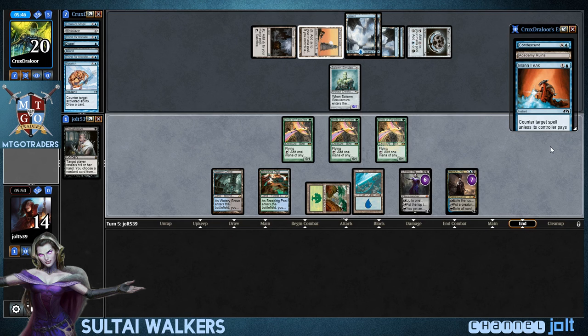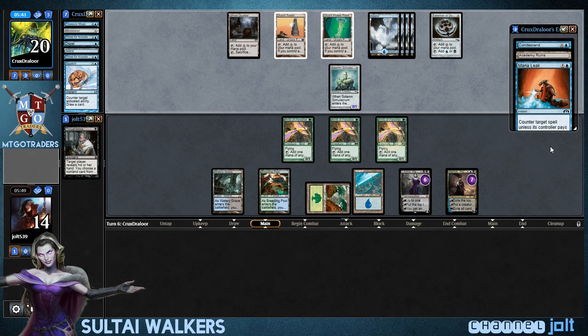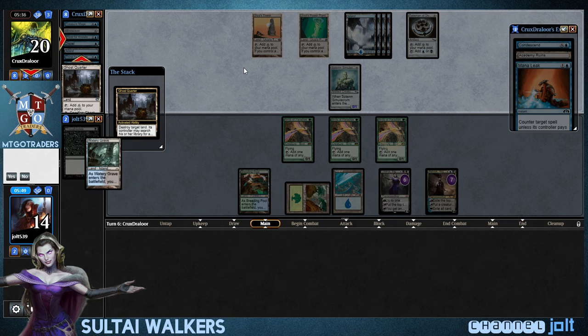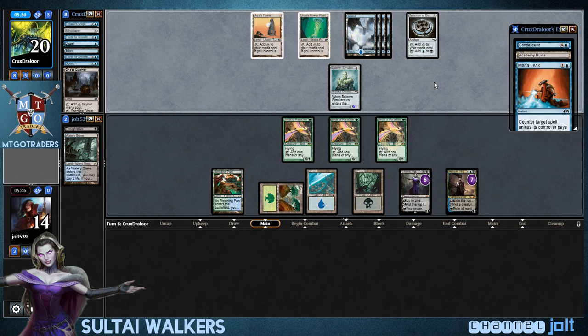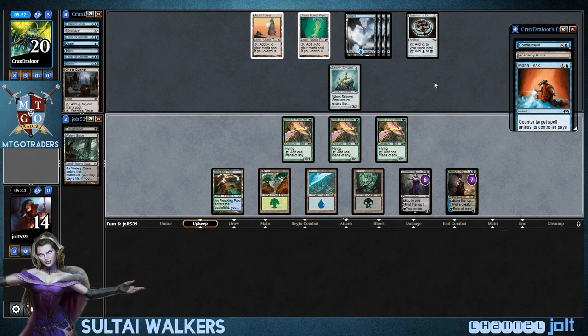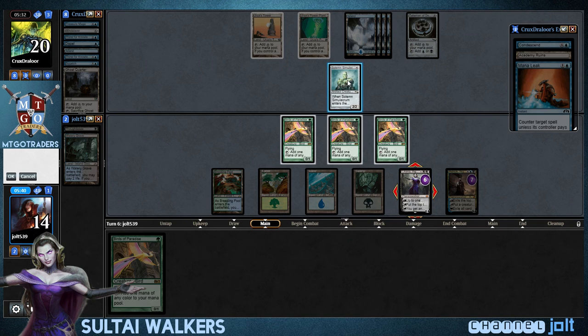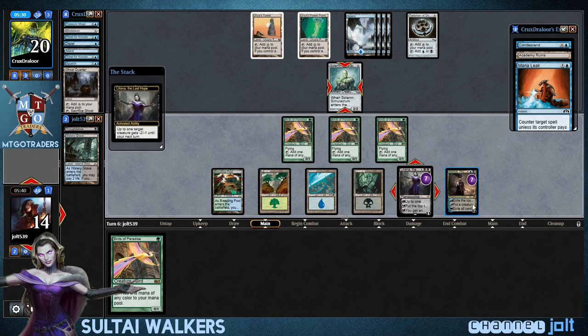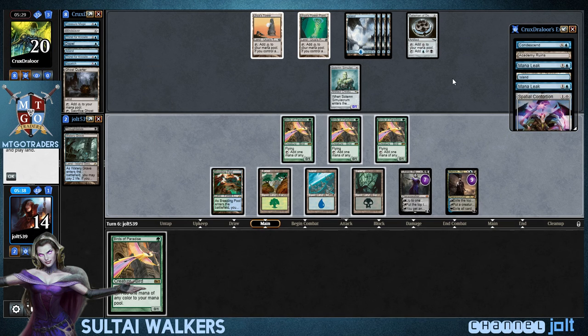Maybe he's got Double Squelch in hand — that's why he did that. He blew up that. Let's get into our last black source of Swamp. Get into another Birds of Paradise — what's going on, man? We're Liliana — we're looking at Ashiok. Exile the top cards of his library. And right now, we're just going to go ahead and leave Birds of Paradise in our hand, just to represent some type of countermagic.